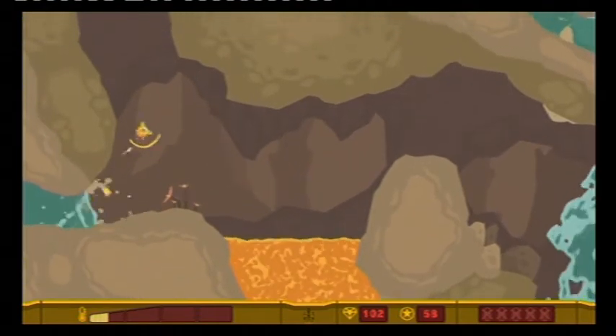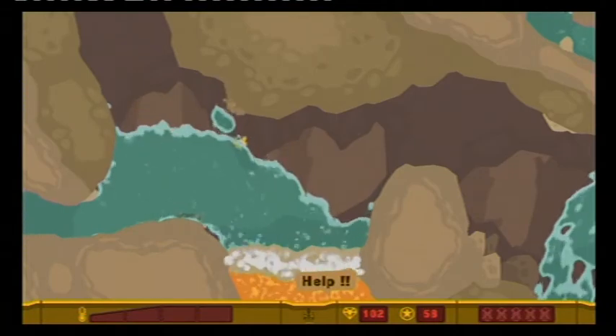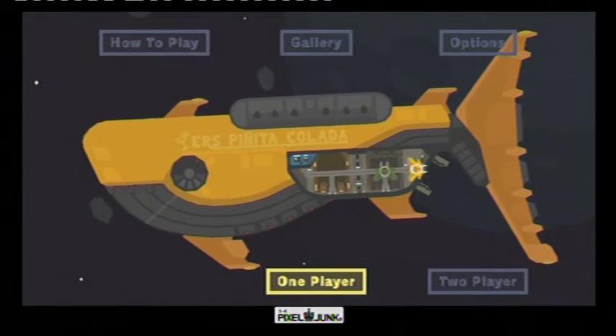Fire and water physics are used to great effect. Get too close to the lava and it's game over, and if the heat's getting to you, you can just dunk your ship in water. And there's even a two player option if you have a friend — anyone really.